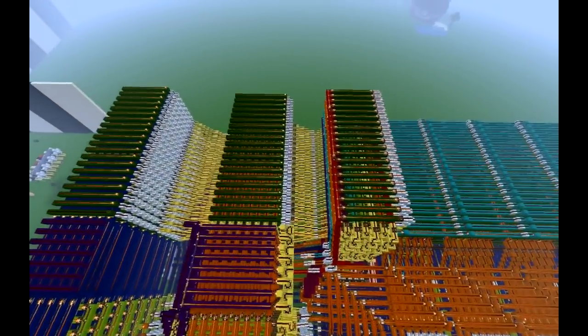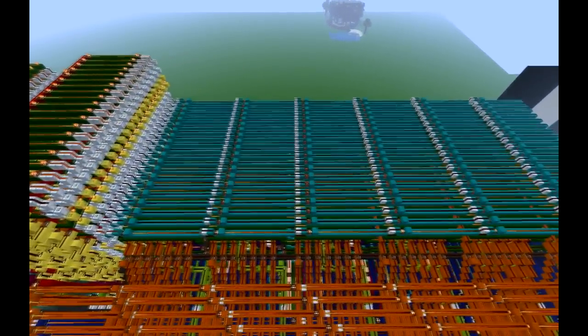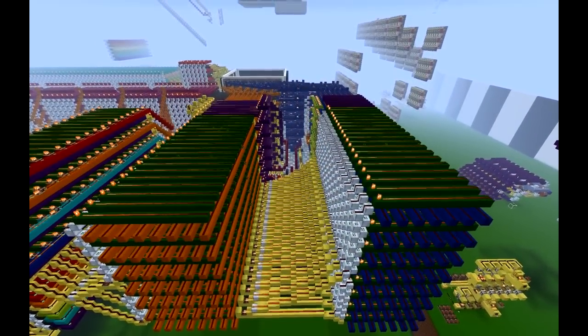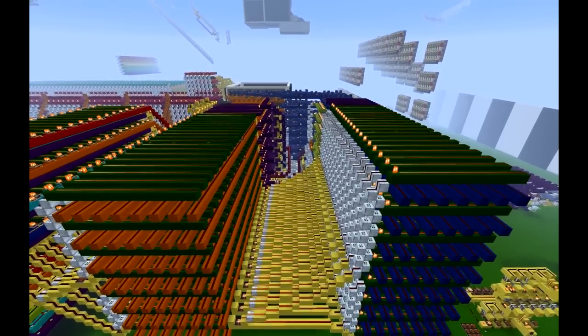Just about everything that you can code into this engine is put into a giant cartridge at the back of the machine. This includes the map data. These two large blocks on the far side of the machine hold the map data — the blue one holds the horizontal wall data, while the orange one holds the vertical wall data.